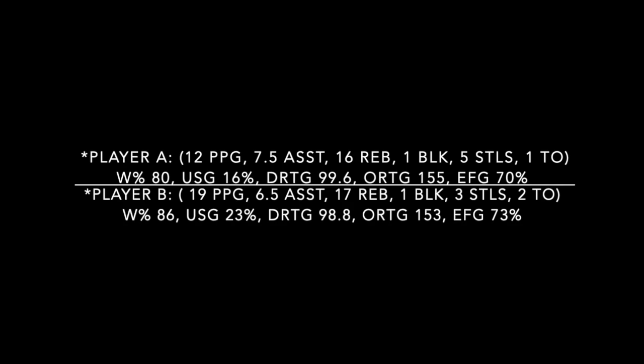If you look at the differential between the ORTG and DRTG, it's around 50. That means every 100 possessions you play with them or against them, they will give you a plus/minus of 50. A plus/minus of 50 — that's why these guys' winning percentage was 80 and 86%. Because they were locked up on the defensive end. They clean up the boards, they clean up the hedge, they clean up everything. That's what a great center does.